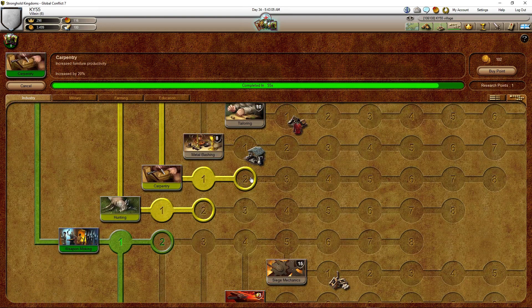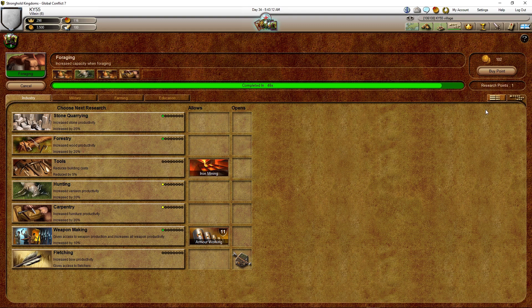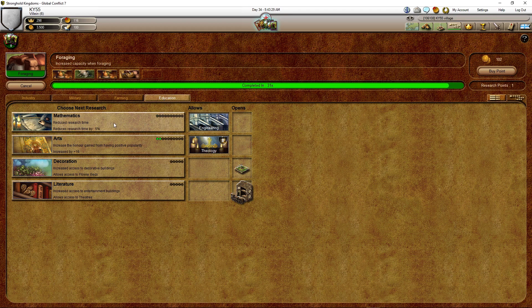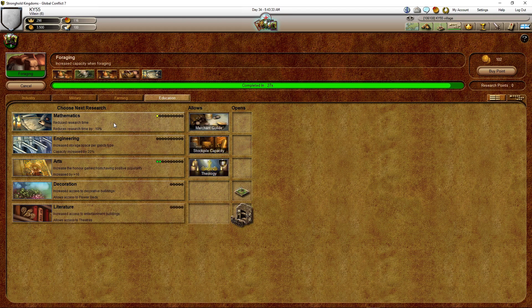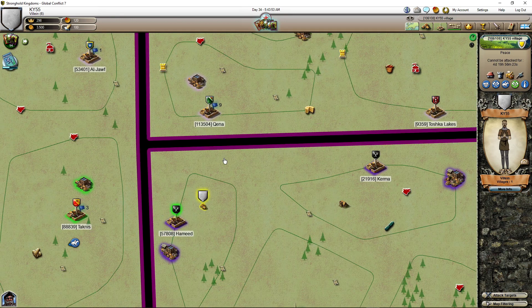For now we have this village and we're working on it. Let's go — I have one research point still because I bought one. What can we do? I can go with the command increasing army size, or at this point I can go with math — why? Because then I'm going to be able to do merchant guilds. I'm going to buy another one.